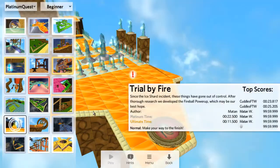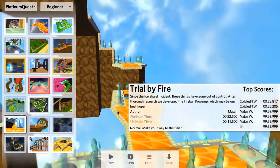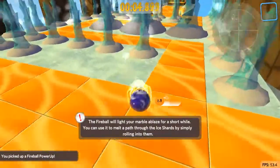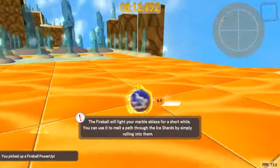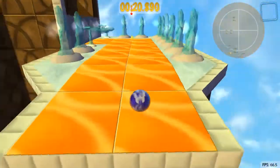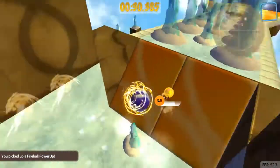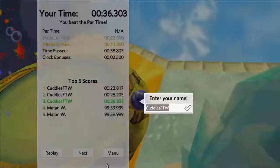Trial by Fire — we had that level showing us ice shards, but now we have a new power-up that allows us to break them. With the fireball power-up, if you hit any ice shards you'll break and destroy them — no matter how big or small they are, you'll break them. And while using this, if you press E you get a little temporary boost upwards and it also breaks all the ice shards around you. Boom — I just got rid of the whole thing. That was a pretty simple level too.